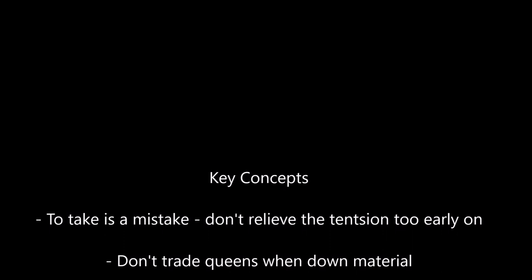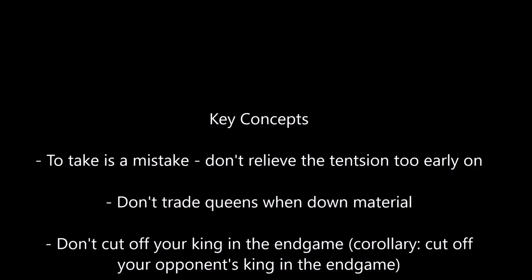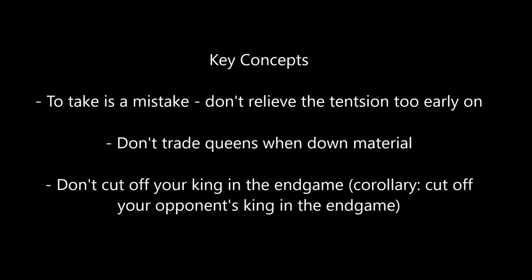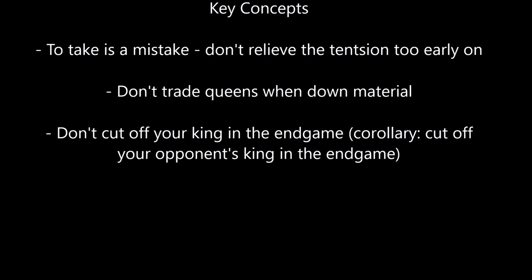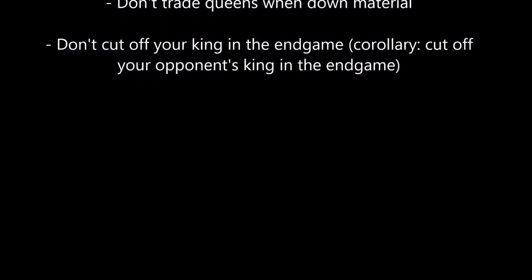And 'to take is a mistake' - very important concept. Don't release the tension too early on. This is very important for beginners and intermediate players: keep the tension to make your opponent make mistakes and to restrict his or her options. Always create harmony between your pieces. If you remember the Re6 move in the endgame, that was bad because we couldn't push through with f6. Don't cut off your king in the endgame - king activity is very important. We need to use the king to escort the pawn and push through the passed pawn to make a queen.